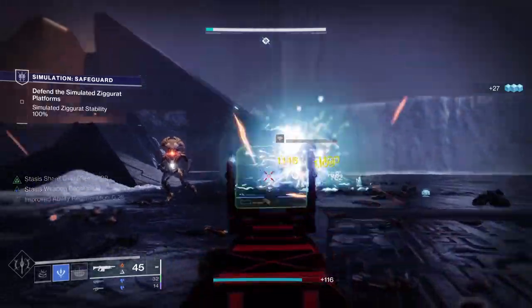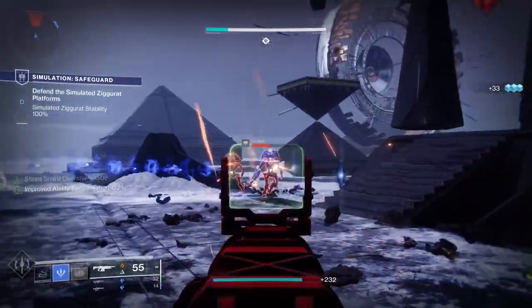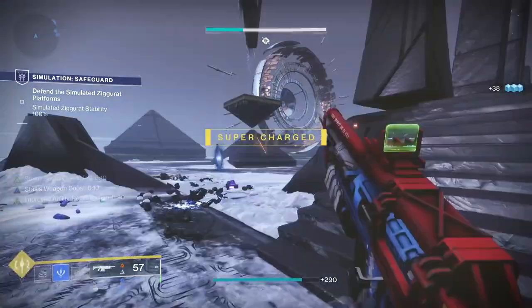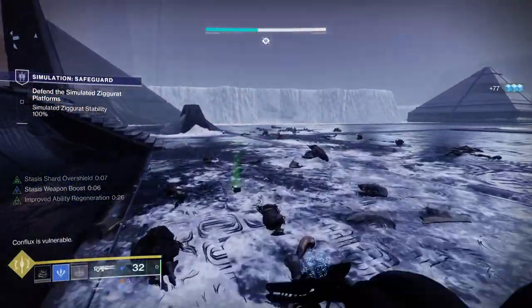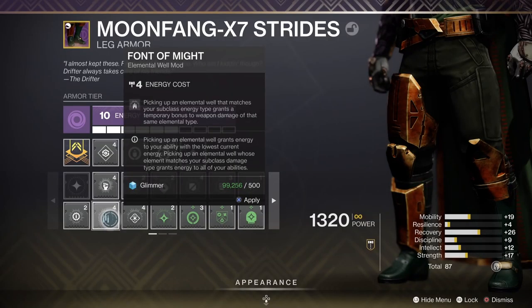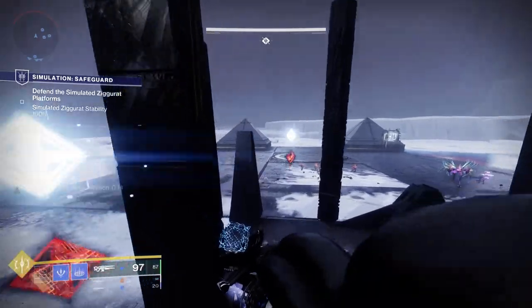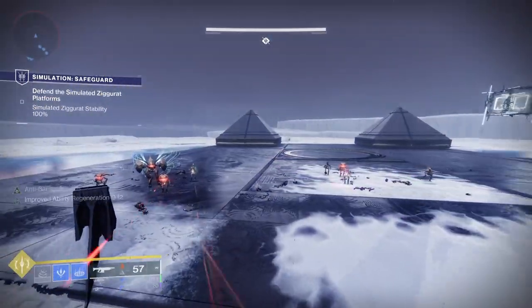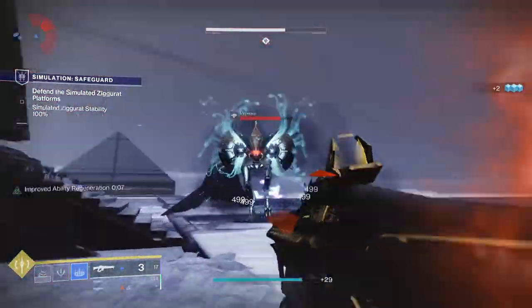On my legs, I'm going to use Elemental Time Dilation, which allows all mods with timed abilities to stack. So the Font of Wisdom I was talking about now stacks twice, giving me two of those plus this mod. That basically gives me almost infinite regen because I'm going to be picking up shards all the time — I'll never be in a position where I'm not regenning my super. Font of Might gives extra damage when I pick up a shard, which turns into an elemental well, boosting stasis weapon damage for 10 seconds.